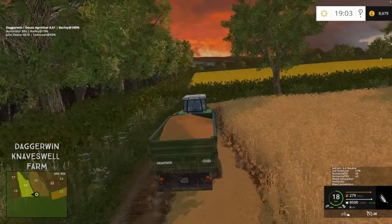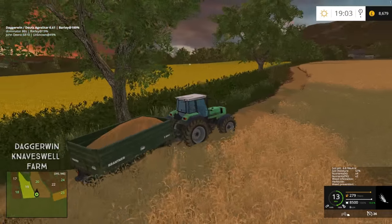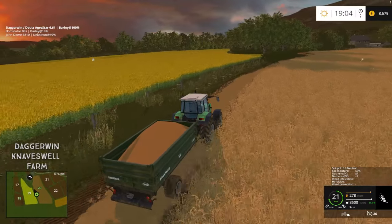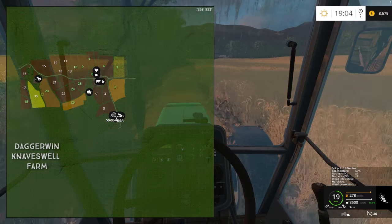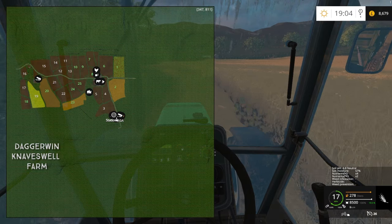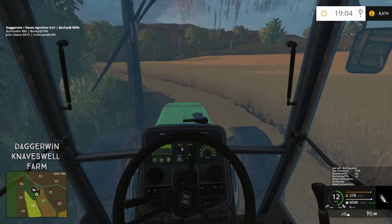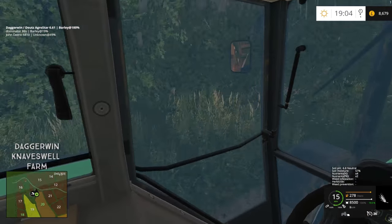Going to have to go a bit steadier now, otherwise we're going to lose most of the grain. Back to the yard — I just need to remember where the tipping point is, I always seem to forget. Looking on the minimap there, it is showing a tipping point and a storage point, although there's another one in the yard which could be just for silage. Maybe this is the place to go — if it is, it's really easy because we barely have to go anywhere.